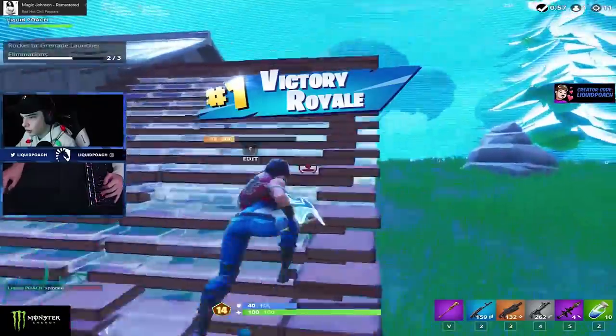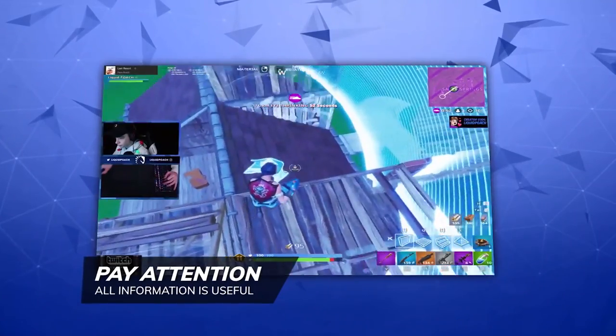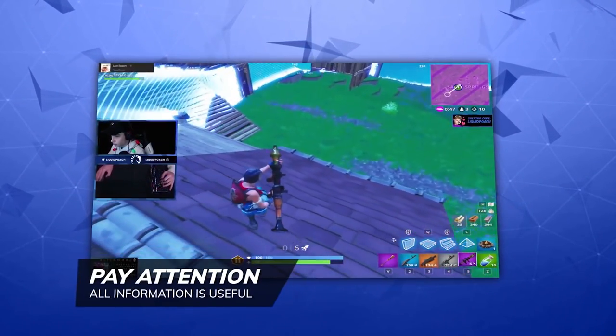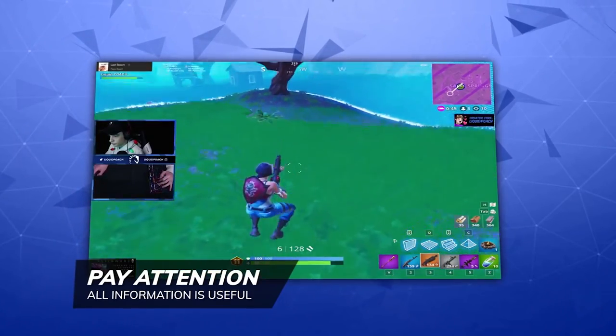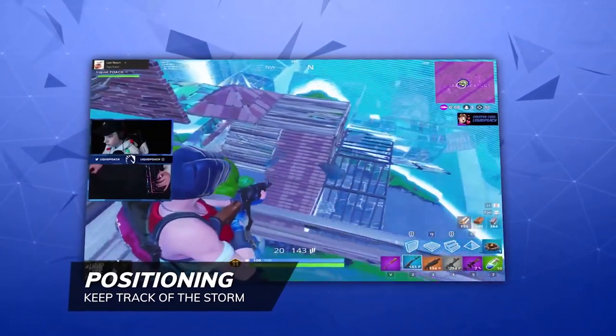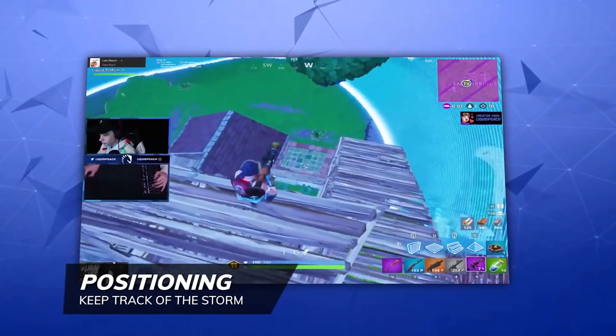There are two takeaways from this clip. The first is to use every single piece of knowledge available to make the absolute best play — in a top three situation, Poach paid attention to something as simple as a wall breaking to secure a win without putting himself in danger. The second takeaway is that positioning is the first step to success when the circle starts moving. You always want to be the player on the outside looking in. If you don't get good positioning, turtle and wait for the circle to move. Poach is at the point where he doesn't even have to celebrate wins anymore — this guy is just amazing.